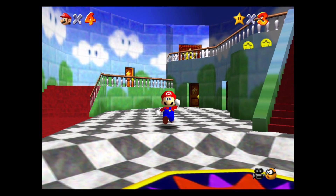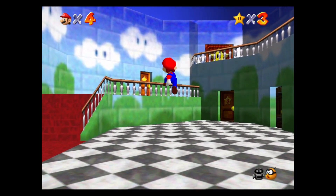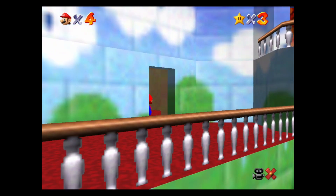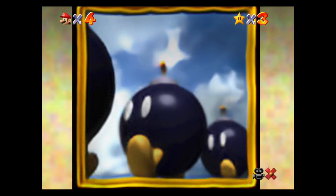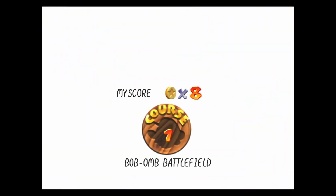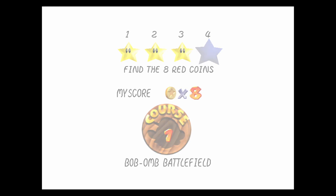Hello everyone, my name is Appleguy, and welcome back to another episode of Let's Play Super Mario 64. In the previous video, we began our adventure by collecting three stars here in Bob-omb Battlefield, and in today's video, we're going to collect one more star here before moving on to find a new area. We're going to jump to star number four: find the eight red coins.